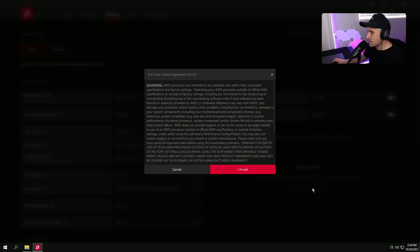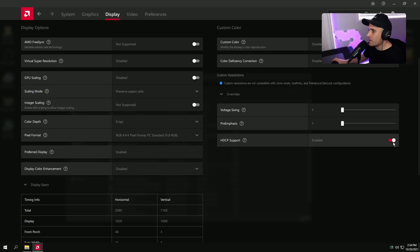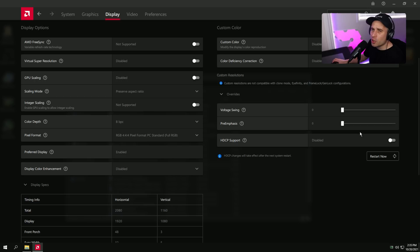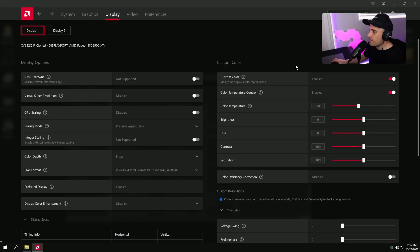For a little extra input lag reduction — and this was surprising when I tested it — go to Override Display, and you can turn HDCP off. This might cause issues when watching Netflix or using a capture card, but on a gaming PC you can turn it off. It needs a restart to apply, but when I measured it, it actually helped with input lag — very minimal, but it did something.